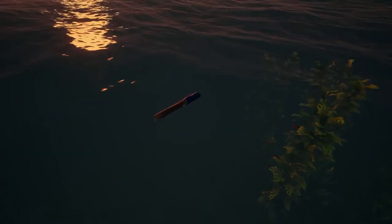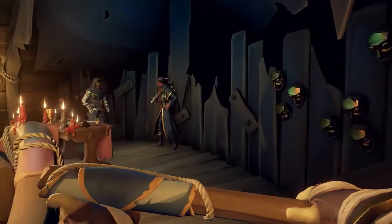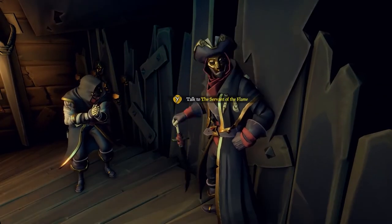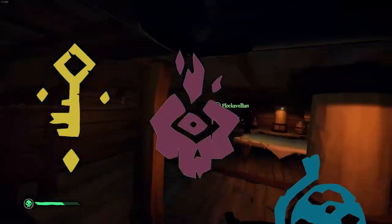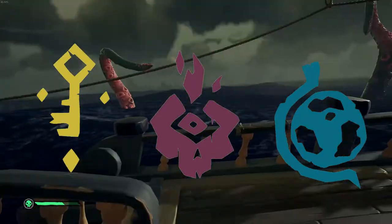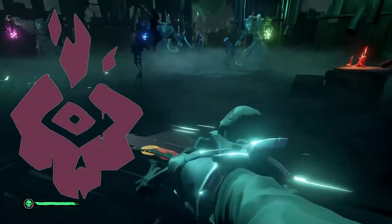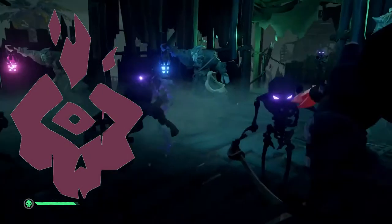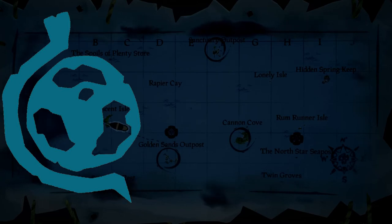I actually have the answer to both. The best way to get to Pirate Legend is to level up the three main factions introduced at launch: Gold Hoarders, Order of Souls, and Merchant Alliance. Each one teaches you the three main parts of getting good at this game. Gold Hoarders teaches you how to read maps and traverse each island. Order of Souls teaches you how to kill things. And Merchant Alliance teaches you how to traverse the world as efficiently as possible, saving time in future voyages.